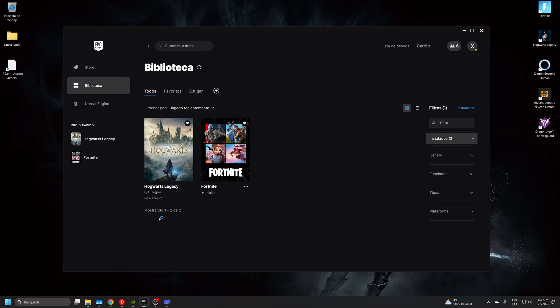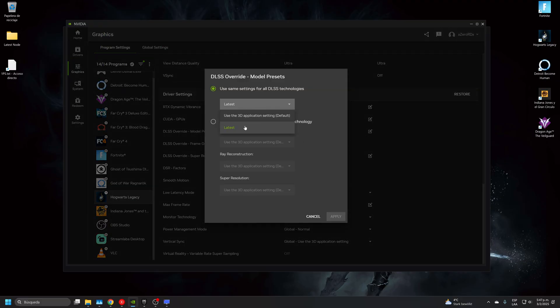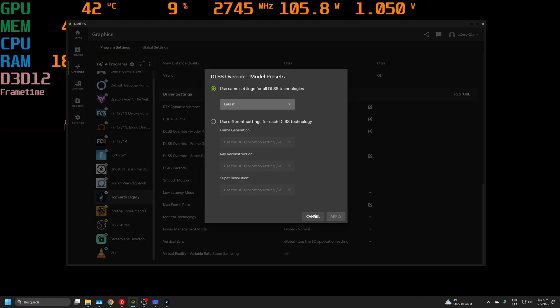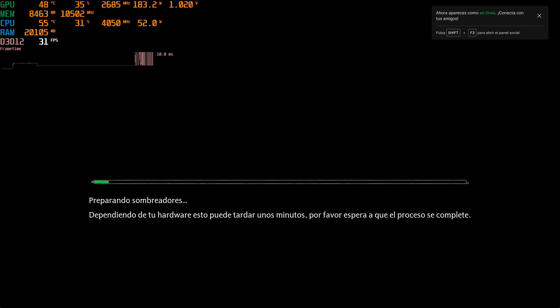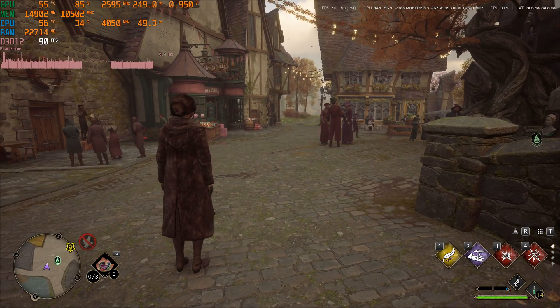I'm also using DLSS 4 — that's the last key thing. If you have an NVIDIA graphics card, you can use DLSS 4 because it gives better quality, and that was actually one of the things that allowed me to achieve this performance fix.